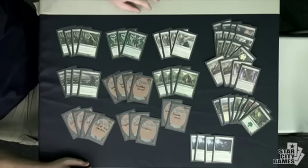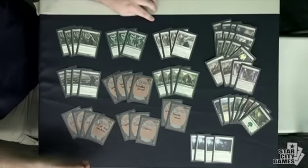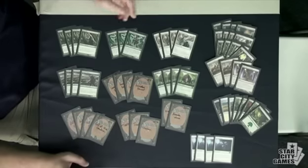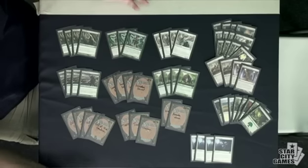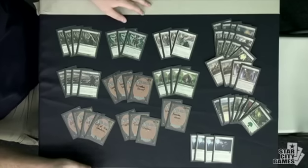Restoration Angel isn't quite as great in this deck as it's been in some other creature decks like the Naya deck from last Standard format, but it still does work really well with Borderland Ranger, Thragtusk, and Armada Worm. It also works pretty well with Tristani because you gain four life and then you gain the life of whatever you blink — so if you blink a Smiter you gain eight life. There are a lot of little things Restoration Angel does and it's just a good body on its own.